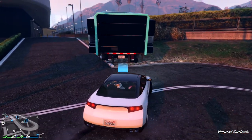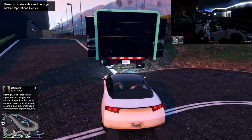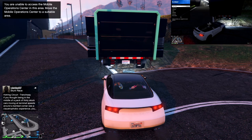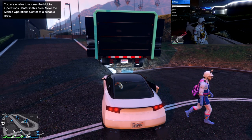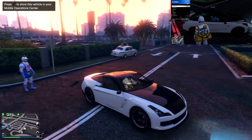Make sure your vehicle access is set to crew and friends or everyone. Have your friend jump in and park behind your MOC so you get frozen. What your friend needs to do is open up the interaction menu and hit right on the D-pad — when they do that you'll get frozen. Your friend should be kicked out; if not, just tell them to hop out of the car.